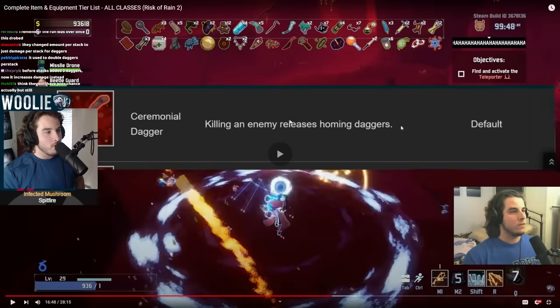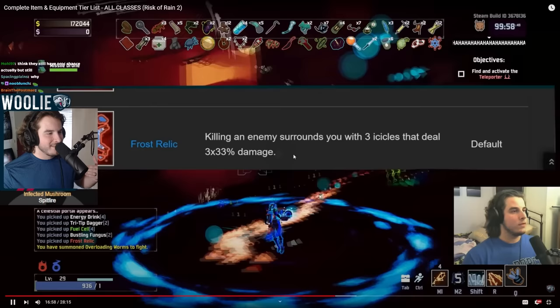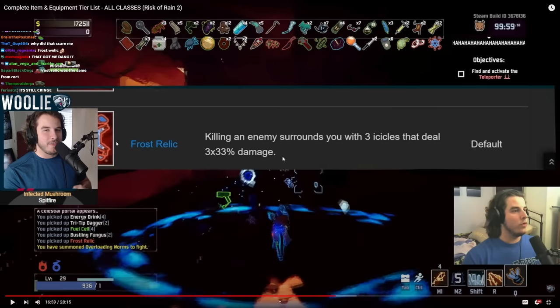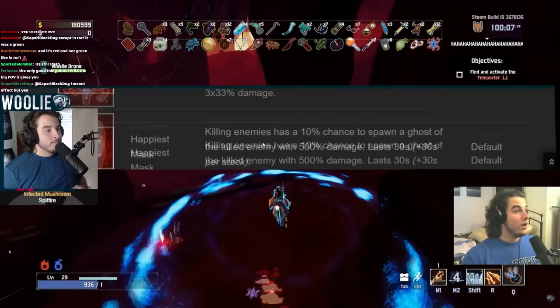Frost Relic — this is the opposite. This is F on absolutely everything. Look at that: 33% damage per second, and the AoE — you have to be in basically melee range. It's so garbage. Frost Relic on release was so trash. I think it might be tied with Head Stompers for the most changes an item has ever received. There was a time where Frost Relic was buffed three patches in a row — they were desperately trying to make it good. Finally it's in a pretty good spot nowadays, but it was just absolute garbage on release. It barely dealt 100% damage, not even 100% damage, every second.